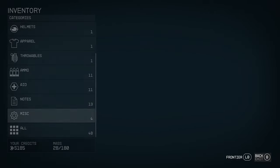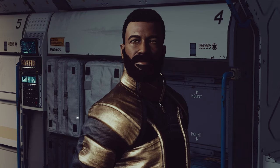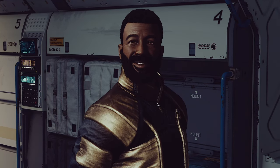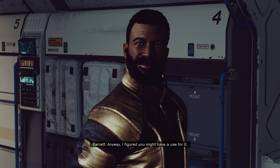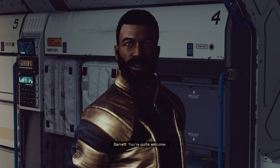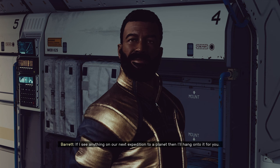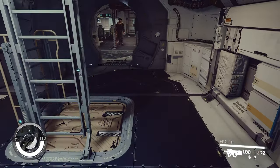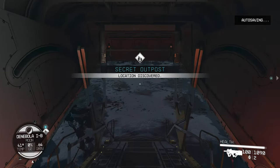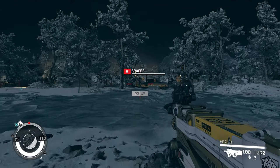Barrett gives us a gift — Barbacoa! He had almost forgotten he picked it up. He says he'll hang on to things for us on our next expedition. Barrett, you are the man! Starting off on the best foot possible. Enemies are already here threatening us: 'This is our find — the lair of the Mantis is ours.' We count down and take them out.